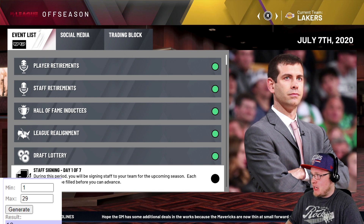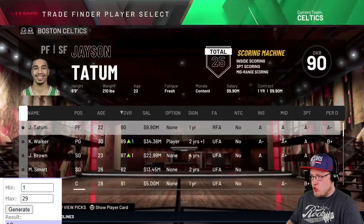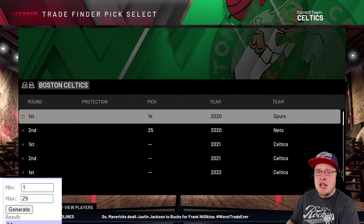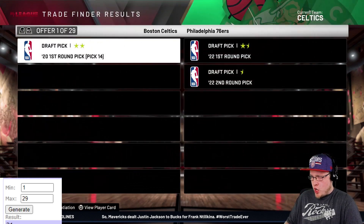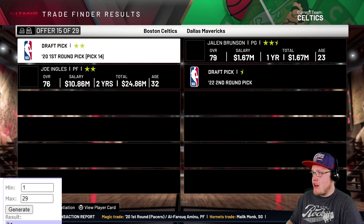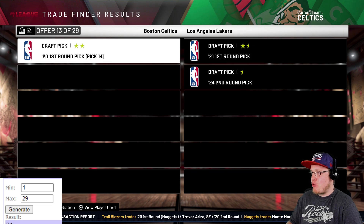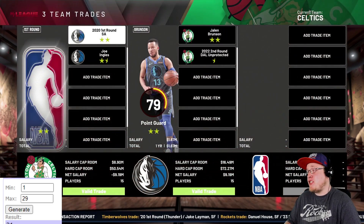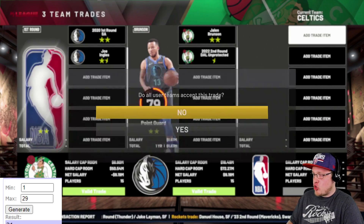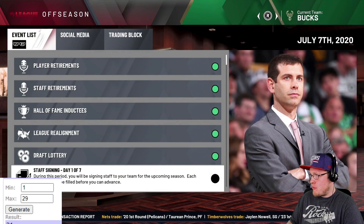Now we get to the lottery. The Boston Celtics have the Memphis Grizzlies' 14th pick. From here on, we're just using draft picks without tossing in extra players. Trade number 21 comes up and the first player that pops up is Jalen Brunson - so that's the trade we have to do. But they also have to give up Joe Ingles. Damn, not great.